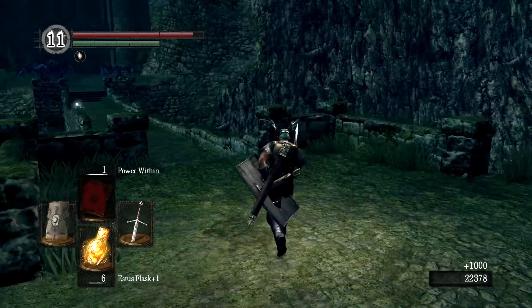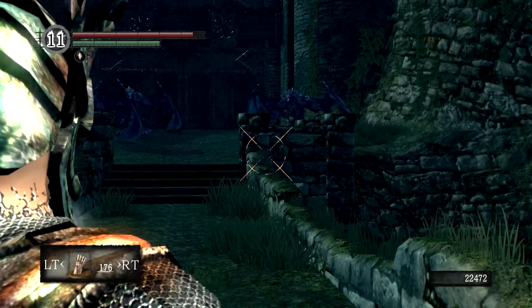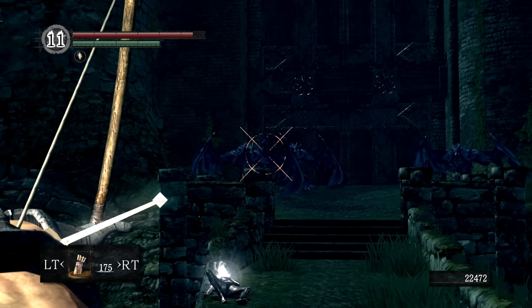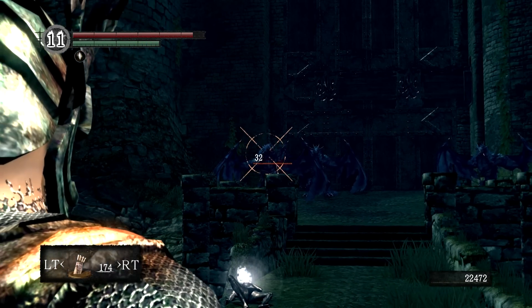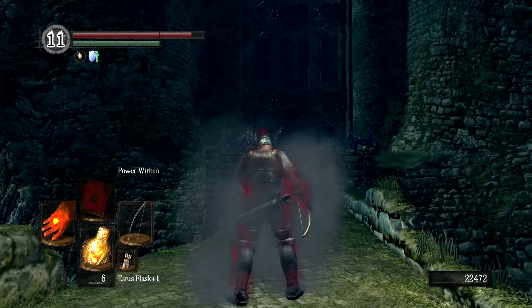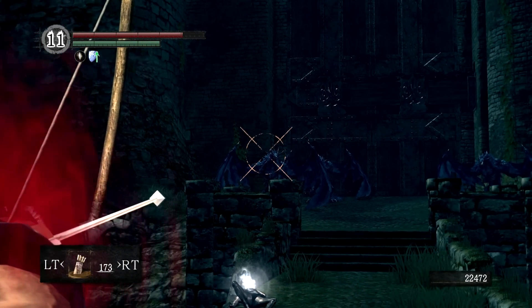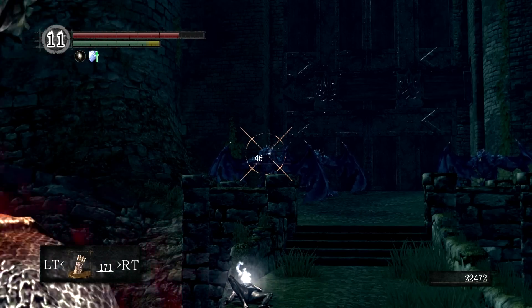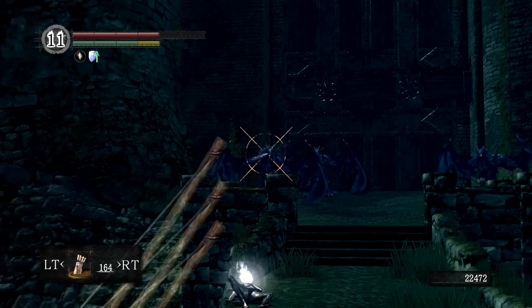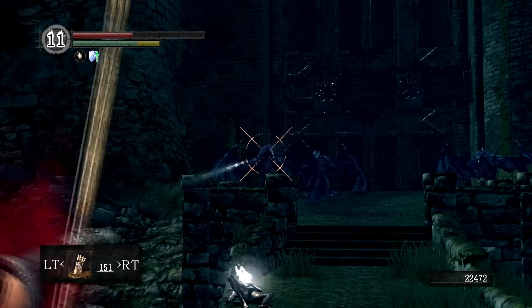With him down, we can approach the bridge — not going to that shiny just yet. We're going to deal with these dragons in a very safe way. If you're far enough away, their aggro range won't kick in and you can hit them with arrows safely. However, doing 32 damage even for a critical hit on his head is really going to take a while. Instead, we're going to use Power Within to increase our damage — with Power Within active, a critical hit does 46 damage. Still going to take a while so I'll speed this up to 300%, but with a single cast of Power Within you almost have enough time to take out both wyverns.